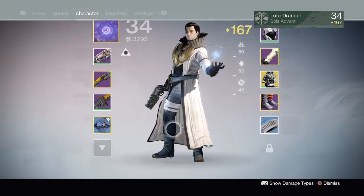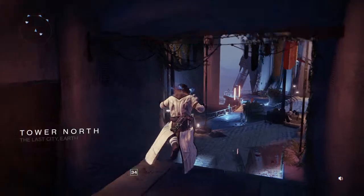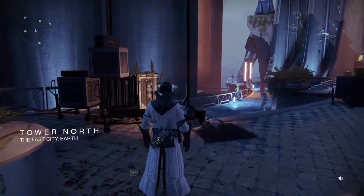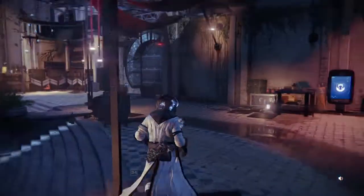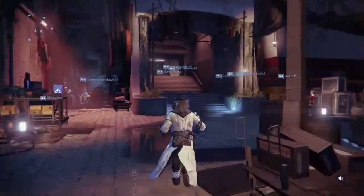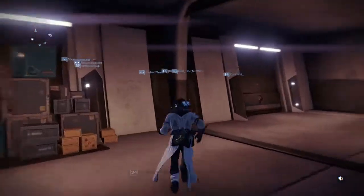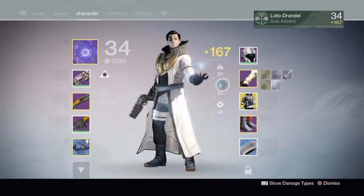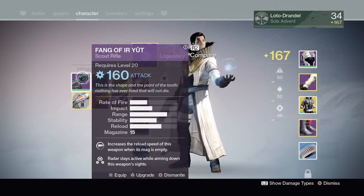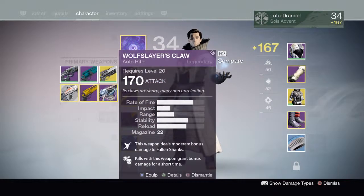As to how we will get these artifacts, I do not know. As you can see I have a new shell, which is available via the Speaker. Our attack values on our weapons and gear have been re-tweaked and re-normalized to reflect our new light system. The maximum attack and defense currently is 170. With the expansion 1 weapons — like Word of Crota and Fang — it would be 160, and 150 for the Vault of Glass gear. This one has just been ascended, so it shows.